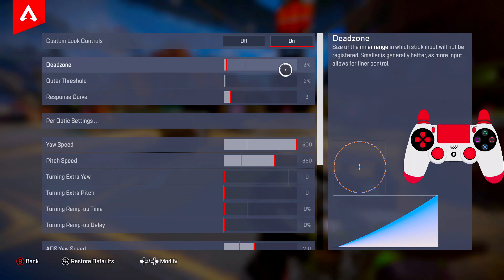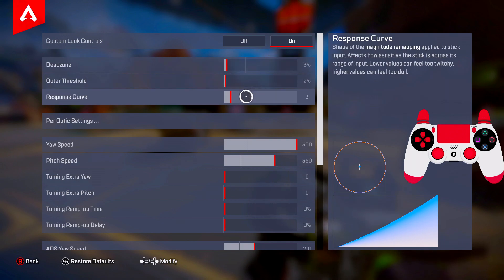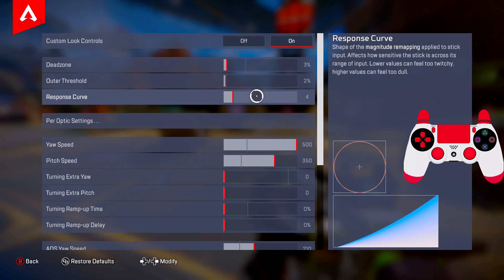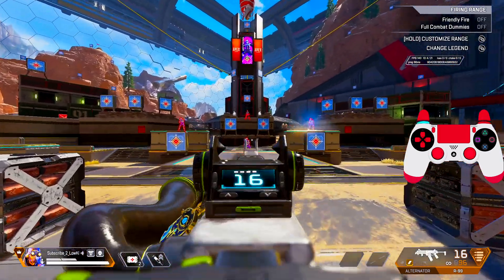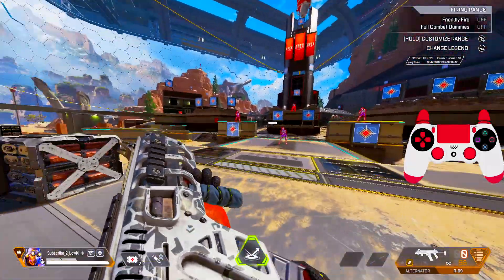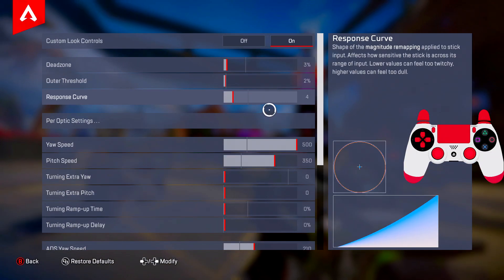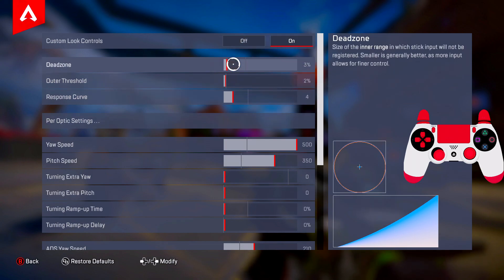We are here in the ALCs. Most people will recognize these settings — these are the best Apex settings for Season 18 and I'll explain exactly why. We start with 3% dead zone, 2% auto threshold. For response curve this is a very balanced setting, close to linear and very good to control at the same time. It's not raw input, it's not hard to use — very easy and simple with no recoil assist at all. So your aim can feel very good and your fights feel easy. 3% dead zone and 2% is my favorite.